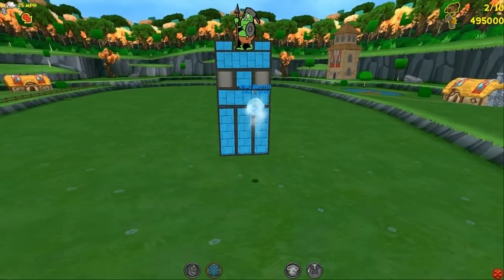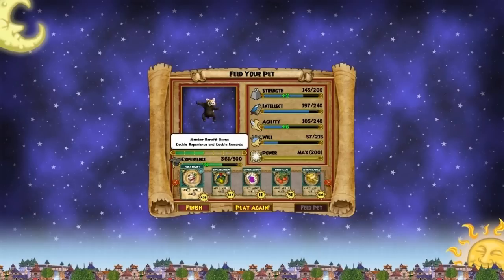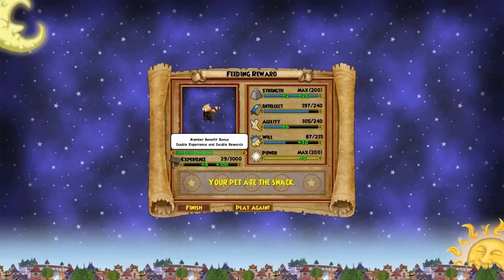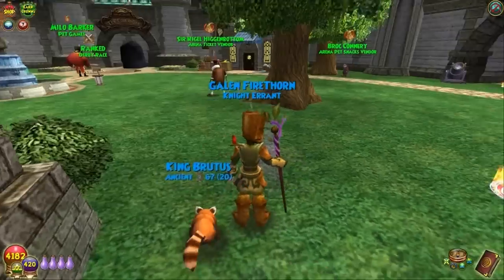So if any of you guys know what a red panda actually looks like, let me know. Alright, I'm going to go with the yogurt this time. Okay, so he gets Blocker — this is like the straight defensive pet right here. He's got Blocker, he's got Charge Up which is plus 10 morale to self, and he's got his ancient socket. Yeah, he's shaping up to be a huge defensive pet — block, resist. I can't wait to see what he gets next.